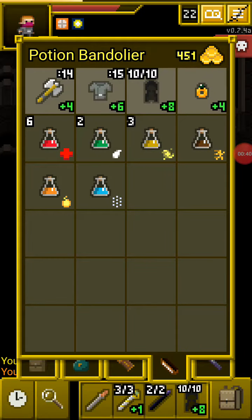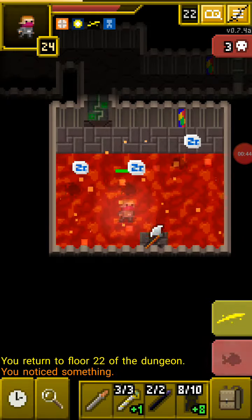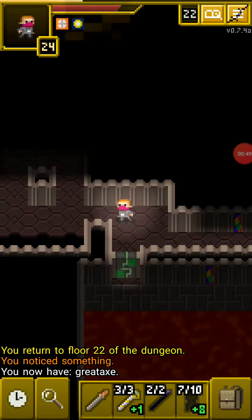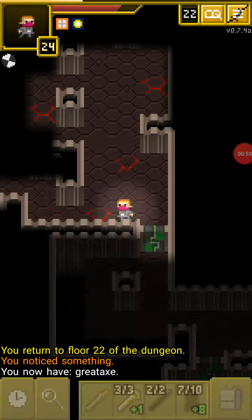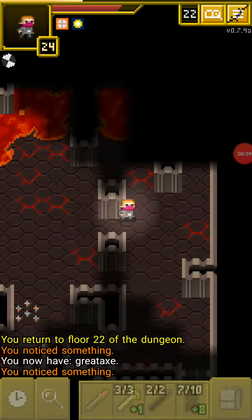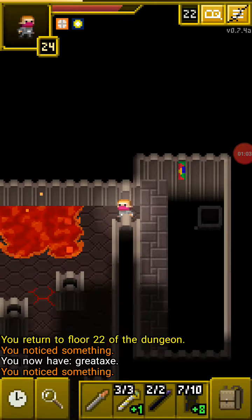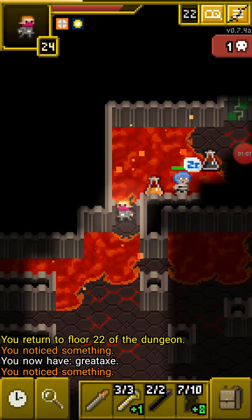First order of business: these giant piranhas are still around. I'm not gonna use this weapon but I'm taking it to sell for money. Those piranhas are really, really strong no matter how strong your armor is. The level of the piranhas will be based upon the depth you're in, so the deeper you are in the dungeon the stronger they will be — about 250 health I believe.